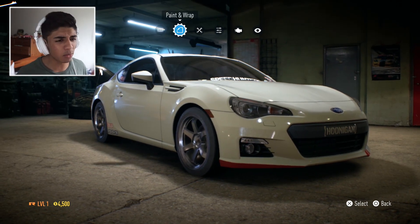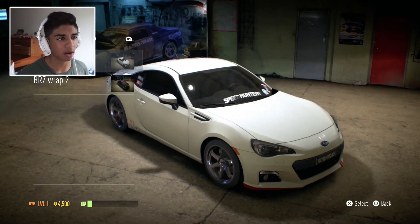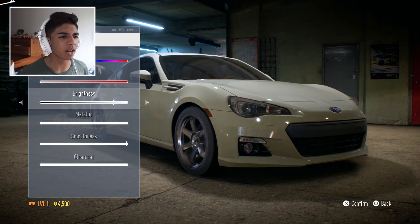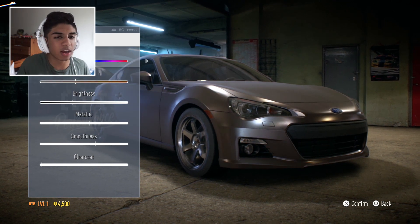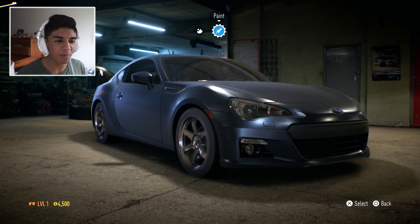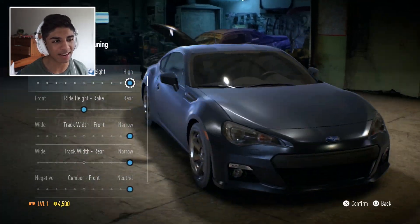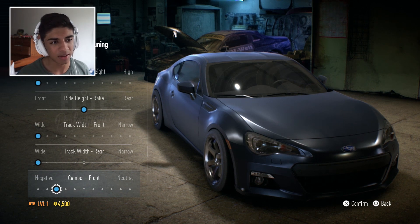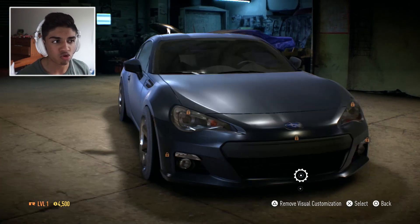Before we start racing, we're gonna paint the car in the wrap editor. I'm not gonna use the stock wraps because they all look really boring. I'm gonna make it a satin black with a blue outline — kind of that typical Subaru blue, like a satin blue. It's not exactly what I wanted but we're gonna get rid of this car soon anyway, so that's fine. Now we're over in the stance section — I'm planning to get rid of this BRZ pretty ASAP, so we stanced it out and that's basically it for visual customization.